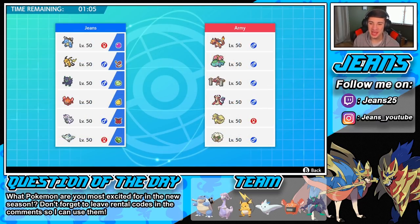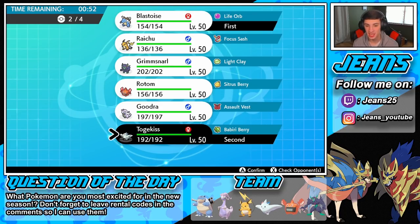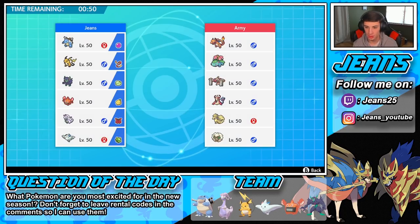Match number one is on its way. This guy has a Drought Venusaur team — that's pretty hype. I'm gonna be leading my Blastoise here with Togekiss, trying to set up that Shell Smash and get rolling from there. We're going Blastoise into Togekiss. I think I bring Goodra potentially, just to kind of counteract that Venusaur with the Sap Sipper.